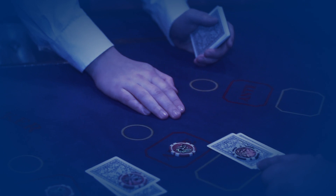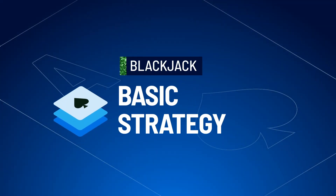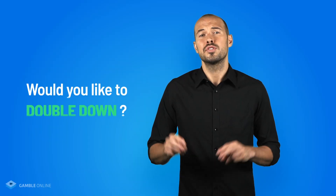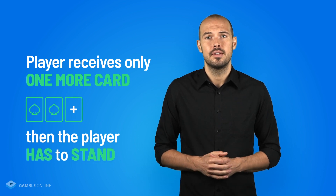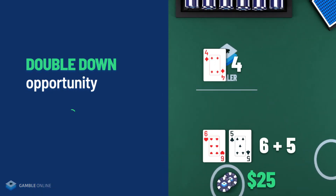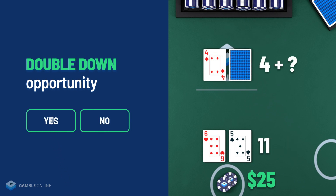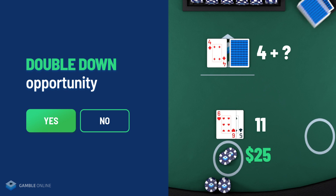There is some basic strategy you'll want to know in blackjack. Let's start with double down. In this situation, the player doubles the bet size to take one card, with the understanding that after getting that card you have to stand. For example, if you're dealt a 6 and a 5 giving you 11, and the dealer is showing a 4, you'd double your bet in the hopes of getting a 10-value card to give you 21.